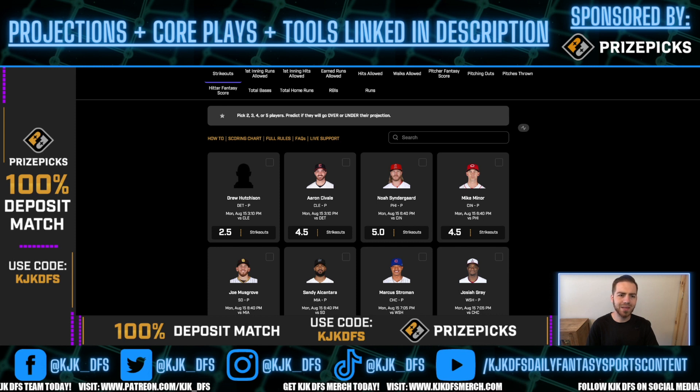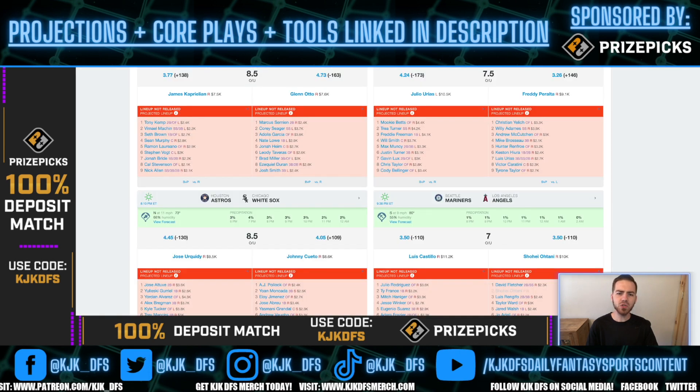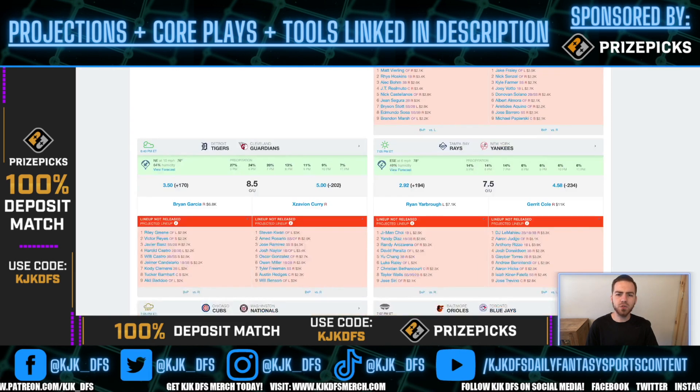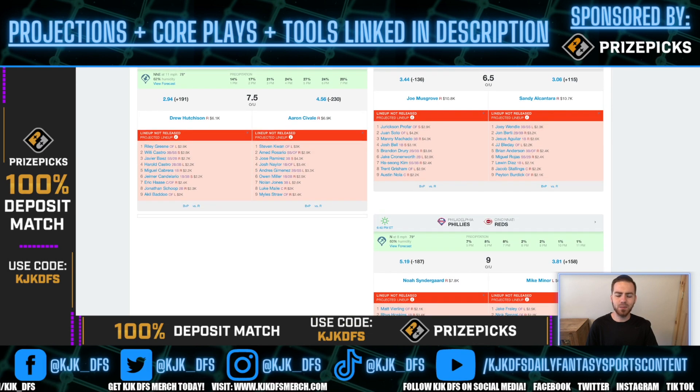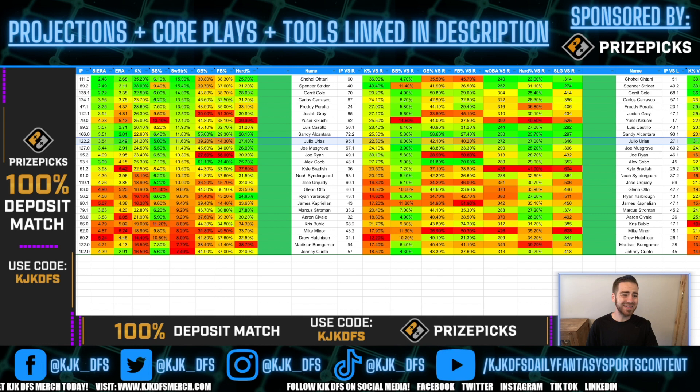I think we're gonna have a good night tonight, so let's talk about it. We'll kick things off and go game by game as we always do. The first game is the San Diego Padres taking on the Miami Marlins tonight in Miami — one of the best pitching environments in baseball. I want to talk about Joe Musgrove because he gets a nice matchup against a Miami Marlins squad that doesn't exactly have the best lineup right now.